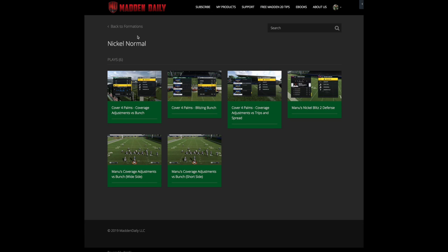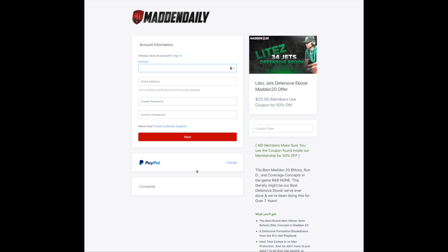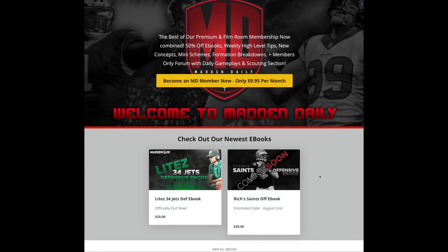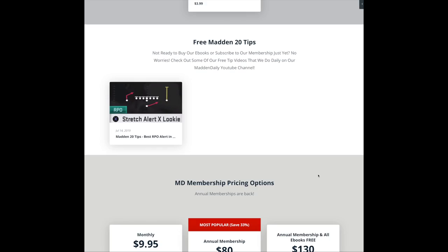Also if you've ever purchased anything from Madden Daily before in the past, this is a brand new site and a brand new membership — the quality is so much better. The negative is that you do have to recreate a username and password. So if you're going to go ahead and buy the defensive ebook or our membership, when you purchase it it's going to ask you to type in your name, your email, and your password and that's going to be your new username for Madden Daily. If anyone has any questions please let me know in the comments below or you could email us at maddendaily@gmail.com. Hope you guys have a great night. I'll see you guys tomorrow. Later.